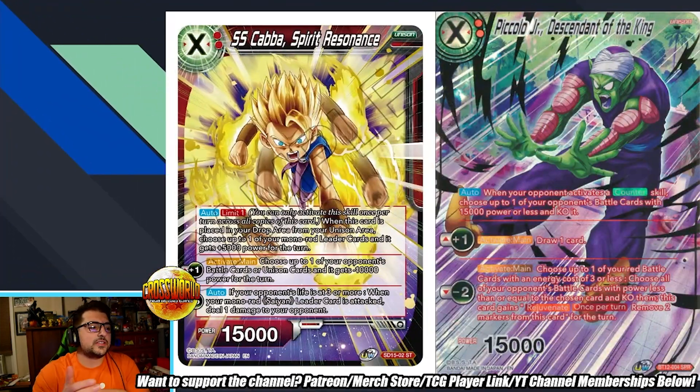We've got SS Kaba Spirit Residence — a two-cost unison, auto limit one: when this card is placed in your drop area from a unison area, your mono red leader card gets plus 5,000 power for the turn. That's also insane — if your unison dies or maybe if you minus six it, your leader gets a sense of being essentially. Activate main, plus one: choose one of your opponent's battle cards and it gets minus 10,000 power for the turn. Generally a good effect for the plus one.